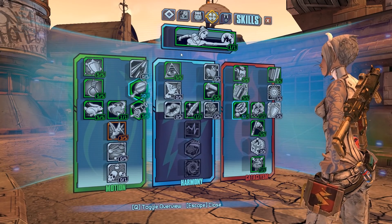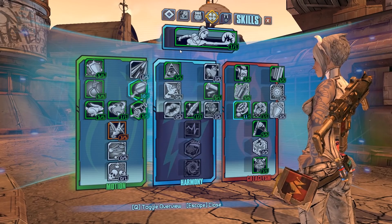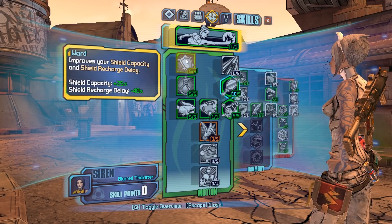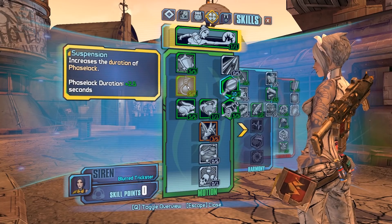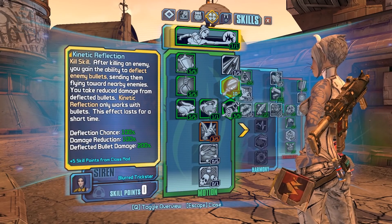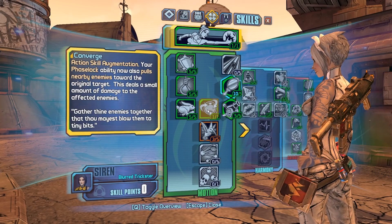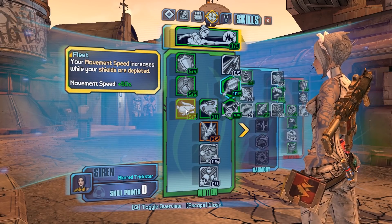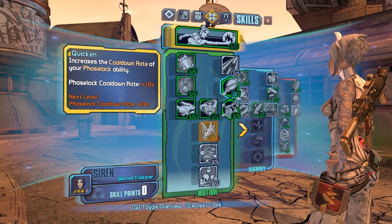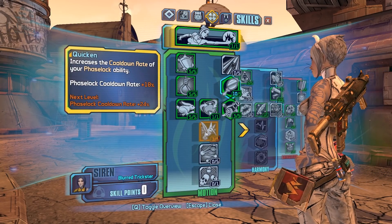Now let's go over the build — this is my general mobbing build, pretty much good for everything. Ward is good for the Bee and any other shield, getting it up really quick. Suspension is good for Chain Reaction and holding your targets longer. Kinetic Reflection is like the Antagonist shield in skill form — you can reflect bullets back. Inertia gives you more reload speed on a kill. Converge brings all enemies together, which is good for Chain Reaction. Fleet gives more movement speed — good for farming. Quicken is not great since it's additive, giving only about two seconds of cooldown with five points, so I put three extra points elsewhere.